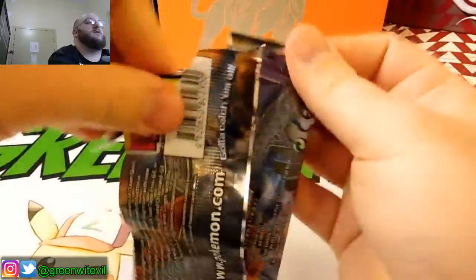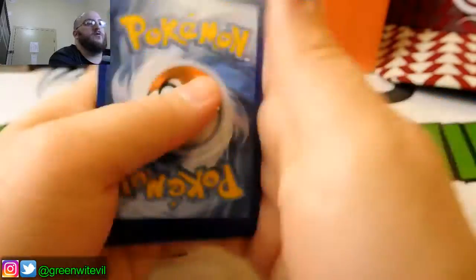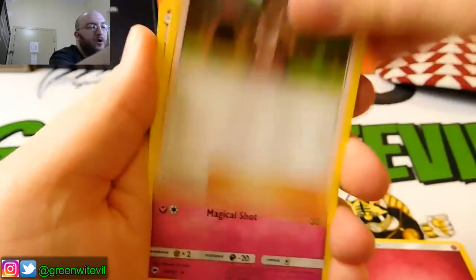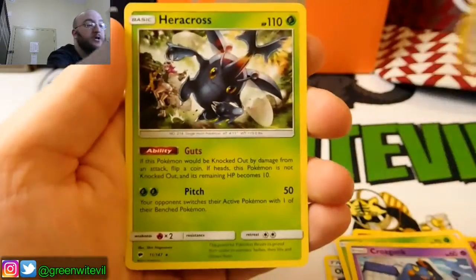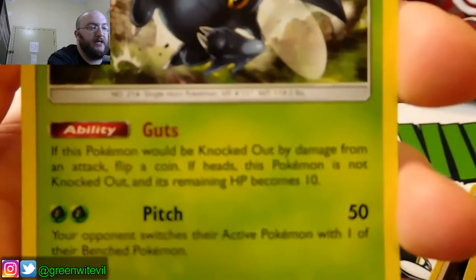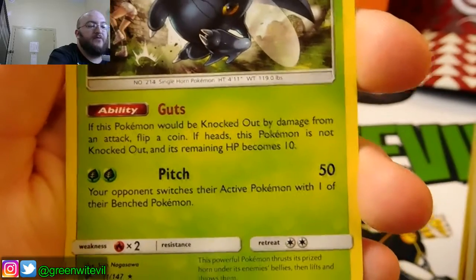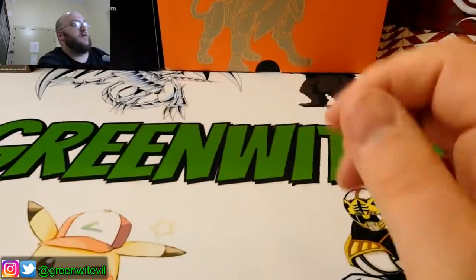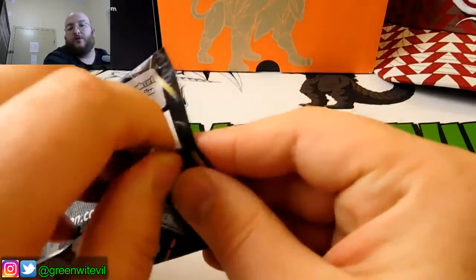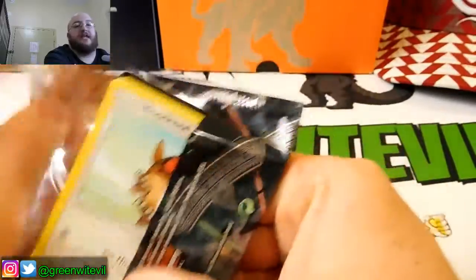Now we go to the second pack. Code card for you guys. Fairy Energy, Olivia, Curlia, Ribombee, Crab Brawler, Meowth, Stufful, Pantsage, Croagunk, Reverse Escape Rope — dope — and a Heracross regular Rare with the ability Guts. If this Pokemon would be knocked out by damage from an attack, flip a coin — heads and this Pokemon is not knocked out, its remaining HP is 10. And then Pitch for 50 and 2 Grass, your opponent switches their active Pokemon. The Guts ability would be better if Heracross's attack was actually better — something where if his HP is 10 or less, this attack does 120 extra damage or some crazy number.